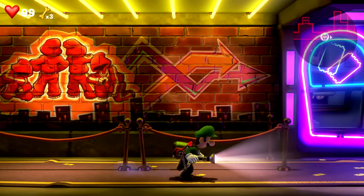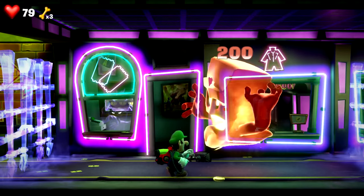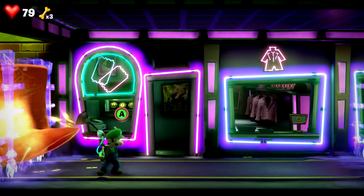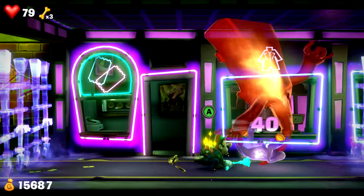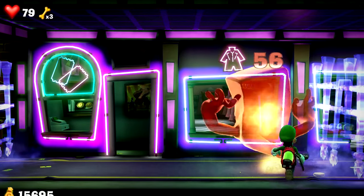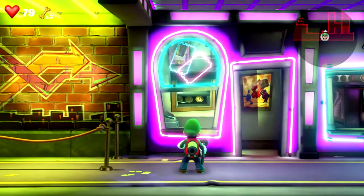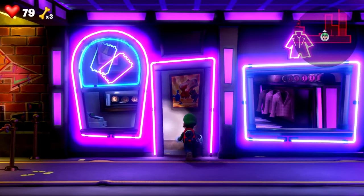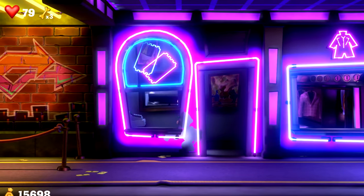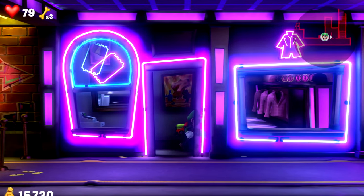I know what we gotta do here. Uh-oh, guess it ain't gonna be that easy. Move out of the way! Gotcha. Got him. Eat it. Got him. That got him. Let's see, can we not go in here? Oh yeah, we can. Found some money — money all over. Can't go in there, it looks like.